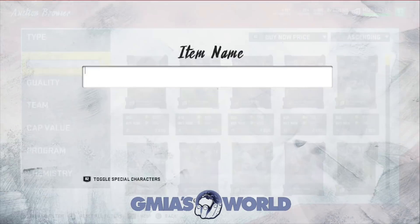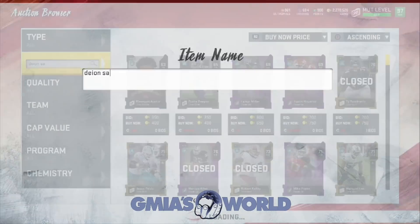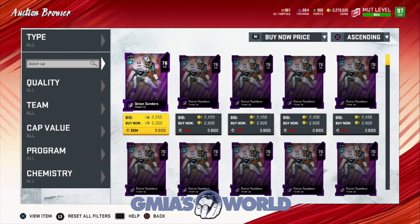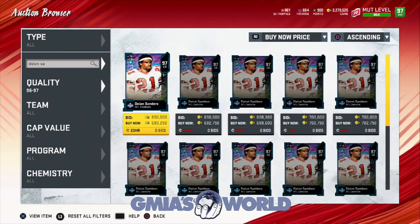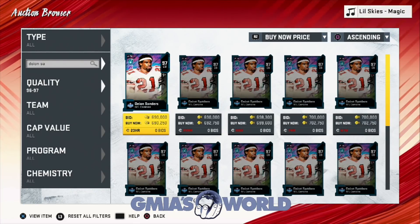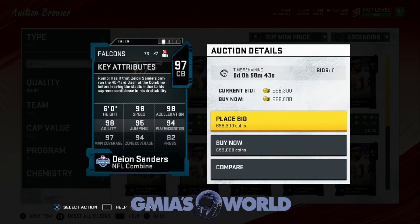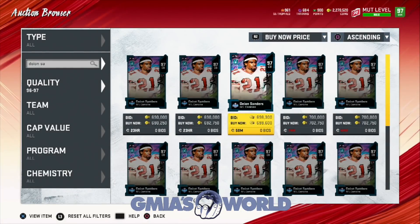You'd have to evaluate the training aspect and the card you're going to use, because we already have a 96 overall power pass. This would actually save us from using that power pass if we completed the set. So let's check his price — he's at 690. So you'd be losing about 210 right now. For 210, we would get three Nats. The training would probably make up for it, even though it's half.